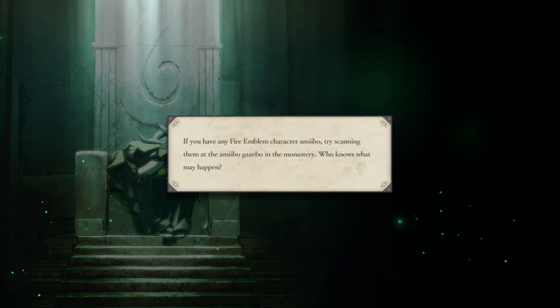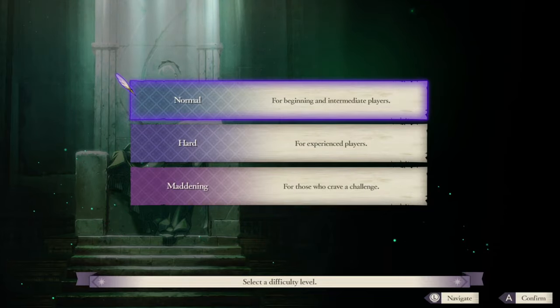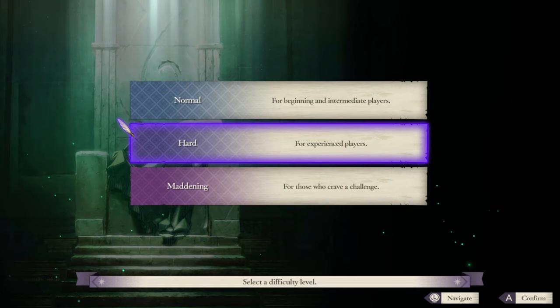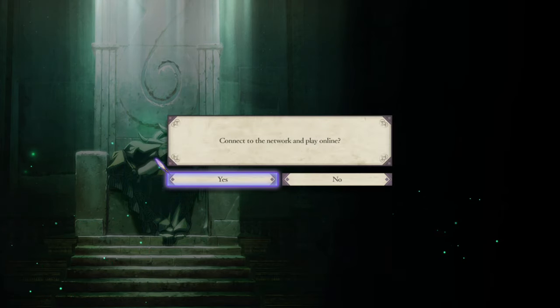So we're going to start a new game — not doing a new game plus. If you have any Fire Emblem character amiibos — nope. Would you like to carry over your data from the end of the game? No. We're starting a fresh game. We're doing Hard — Maddening is stupid, Normal makes the game too easy.